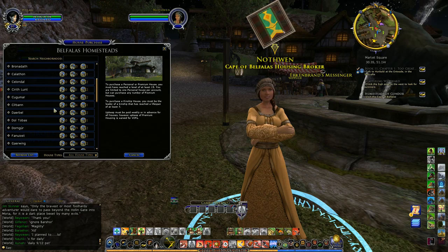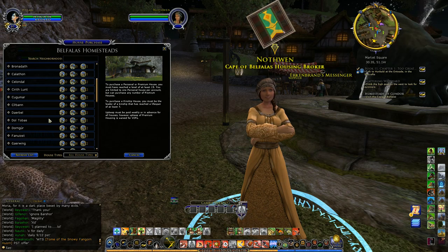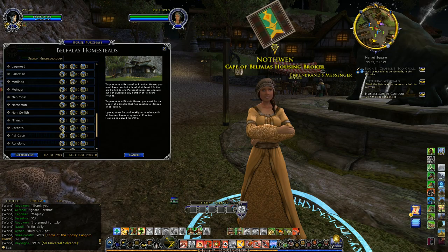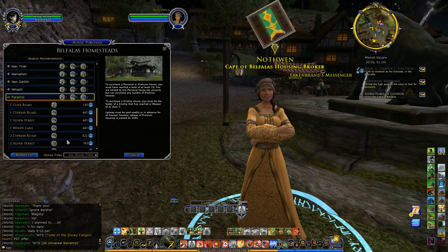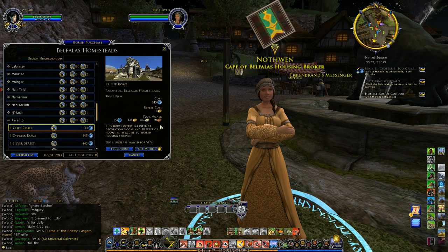Let's go take a look. If we want to tour a stately house we should pick a neighborhood that has one available. Let's pick the neighborhood Parentol — P-A-R-A-N-T-O-L. It has at least one stately house, nine luxurious, and at least two kinship. Let's pick One Cliff Road. There's a button in the lower right that says 'Tour House' — let's take a tour.